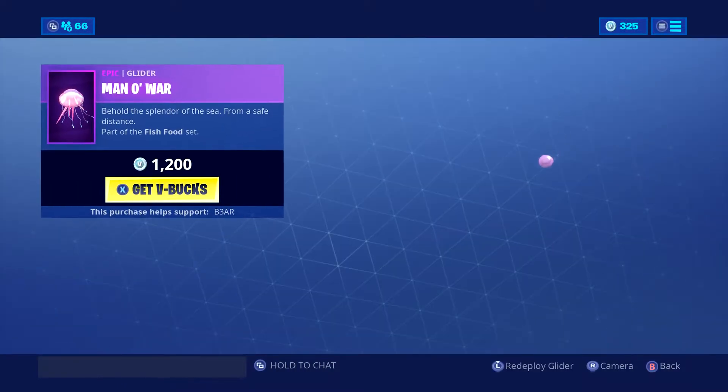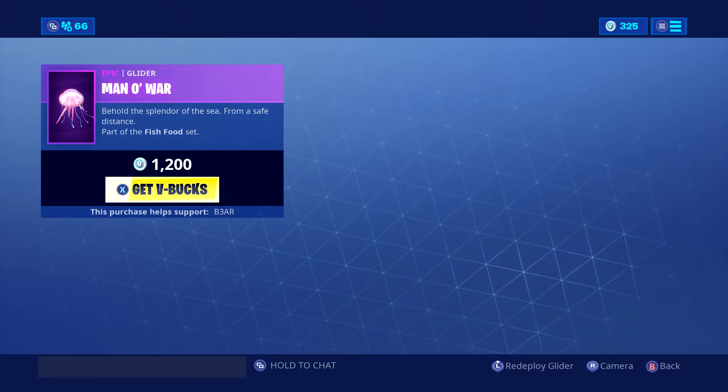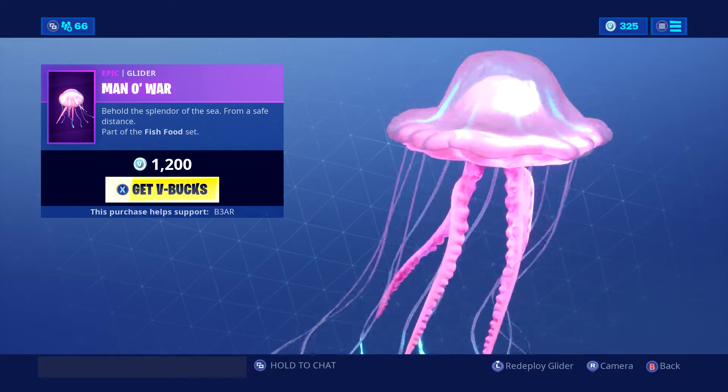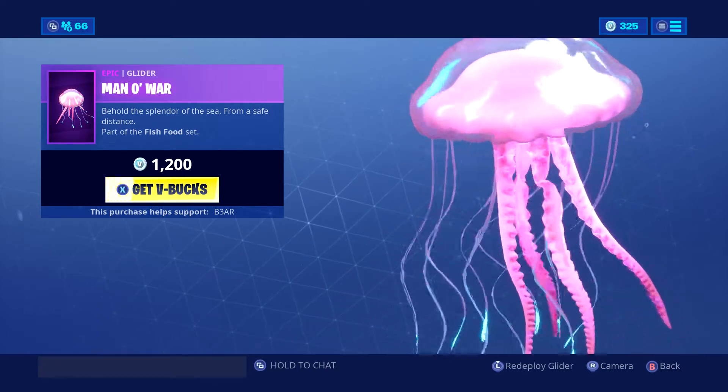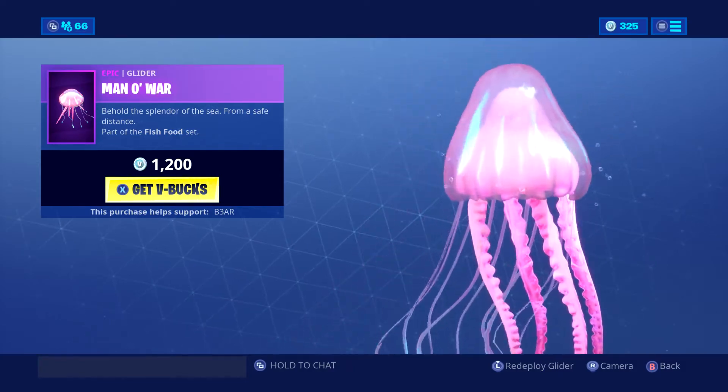Pretty nice — the Man O' War glider. Whoa, that is a very nice glider! Look how it comes out — a jellyfish glider to match the outfit, very nice indeed. Electrical points underneath too — cool.